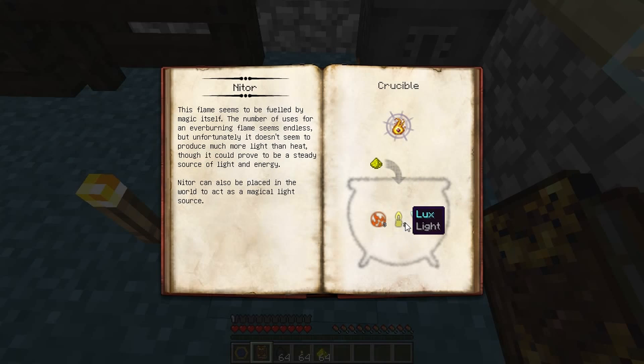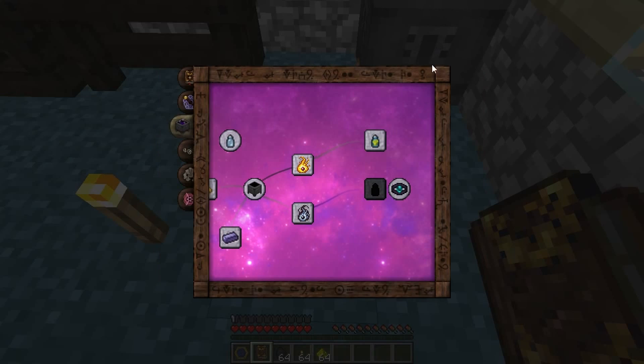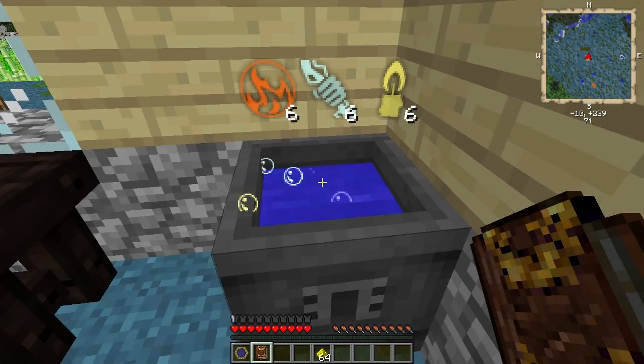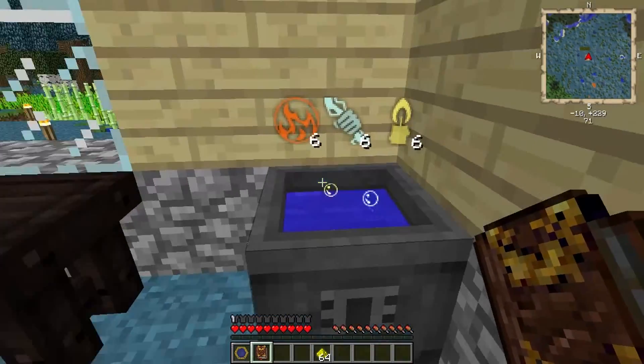So what I'm going to do is throw down, let's see here... 3 coal, so you get 6 and 6, and 6 torches. And now I've got it in there.